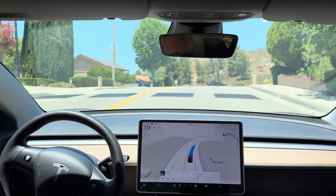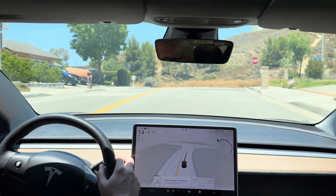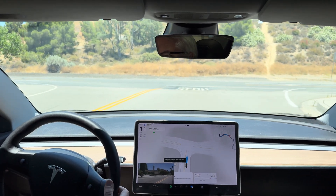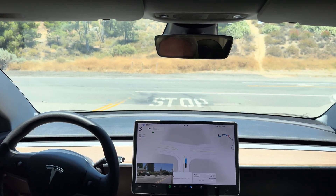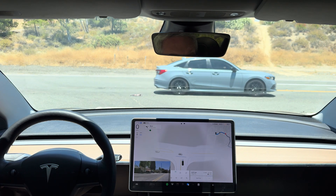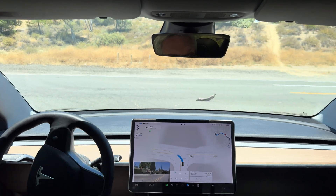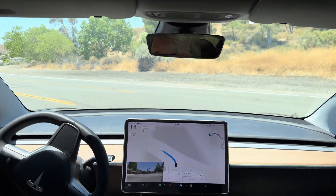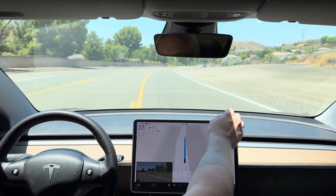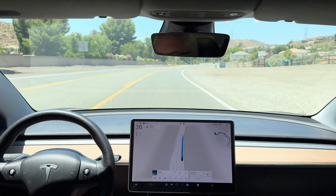Now turn left onto Copper Hill Drive. Vehicle not slowing for speed bump. It's all clear to the right, couple cars from the left, and it can go now. There we go. Looks like it's still going into the suicide lane, and it's exiting with a late turn signal, but it did exit.